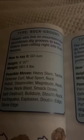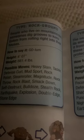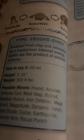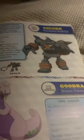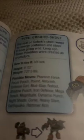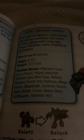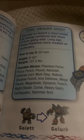Golem, the megaton Pokémon. People who live on the mountainside sometimes dig grooves to keep Golem from rolling right into their houses. Smart. Golett, the automaton Pokémon. Sculpted from clay and animated by a mysterious internal energy, Golett are the product of ancient science. Golurk, the automaton Pokémon and the evolved form of Golett. The seal on Golurk's chest keeps its energy contained and stops it going wild. Long ago, these Pokémon were created as protectors.